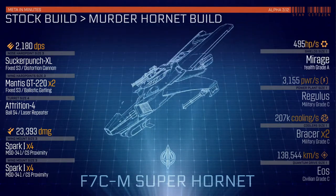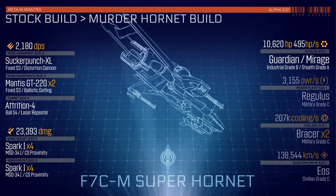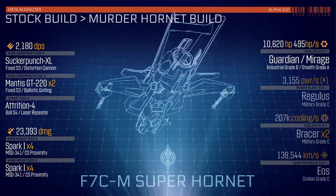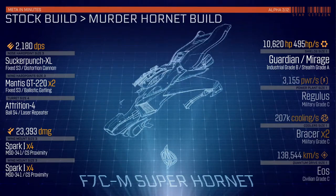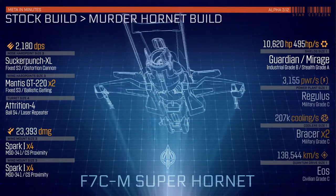Since the best way to do murders is to just come out of nowhere and get them, we've decided to ditch the all-stop shields and replace them with the much stealthier combo of a Guardian and a Mirage. A slight decrease in HP and regen, but much quieter.